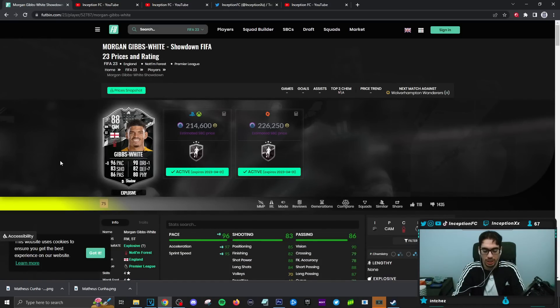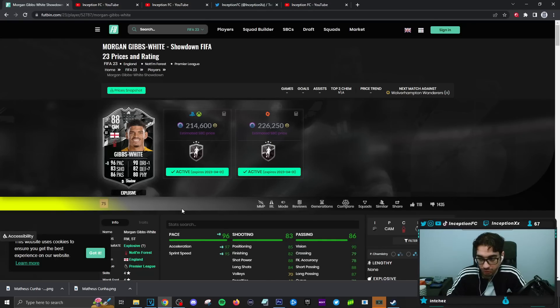Here's the thing about this promo — I was mentioning this in the Mateusz Cunha video. I don't like this promo because of the way they price these SBCs and try to get rid of your fodder. They make you gamble for the potential upgrade on the card. If the price range had guaranteed improvements — plus the 5-star weak foot and shadow chemistry style — then it's a pretty cool SBC to get.